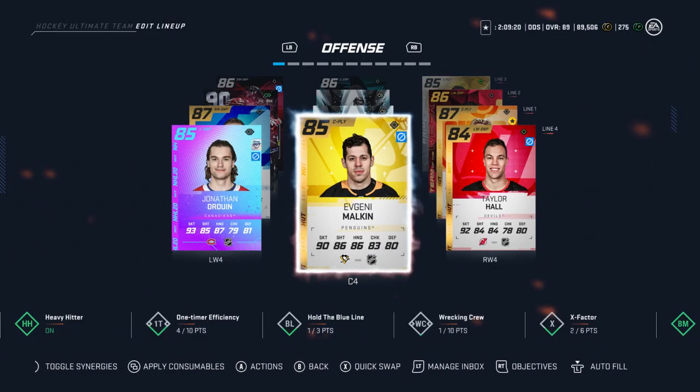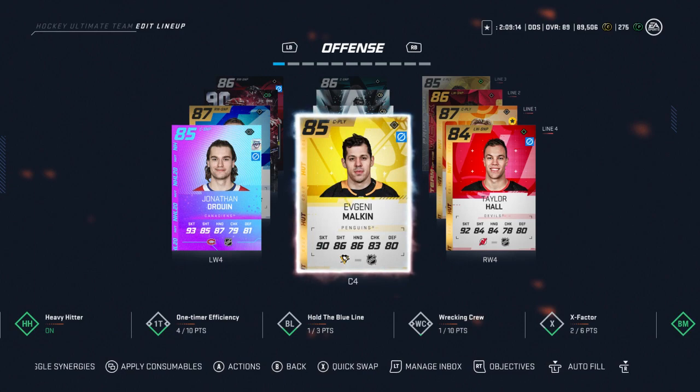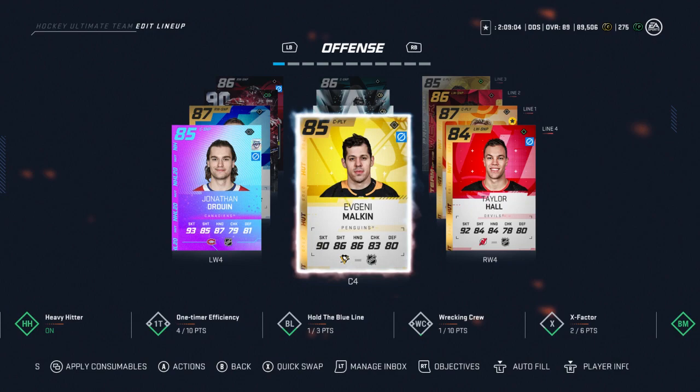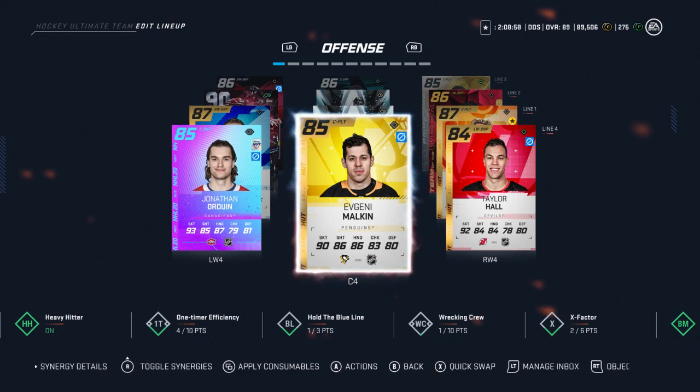So guys, $70 pack opening — we got the 85 Carlsson and the 86 icon. You'd expect a little bit more for 70 real dollars, but unfortunately that's all we got. You guys might have some better pack luck than me. That is it for this pack opening — I'll be bringing you another video on Friday. Please leave a like and subscribe, leave a comment. Thank you guys for watching, I'll see you in my next video.